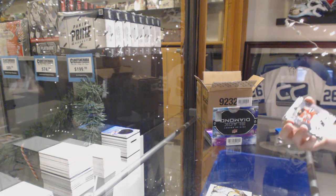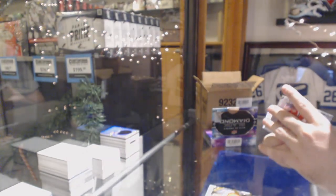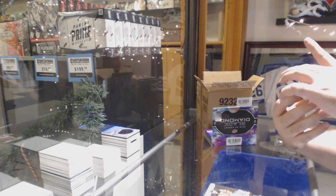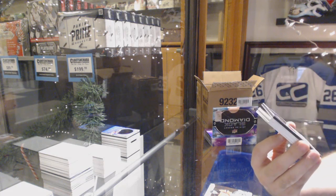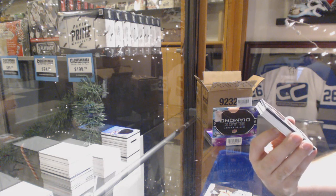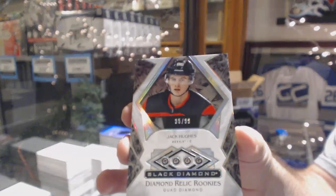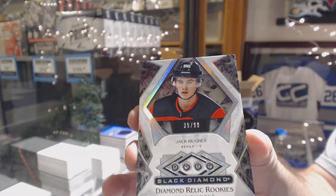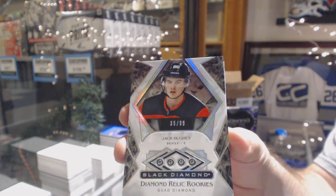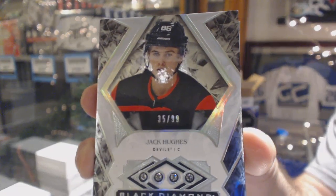For the Devils, 2.99, Taylor Hall. And for the Devils, number 299, Quad Diamond, Jack Hughes. Quad Diamond to 99, Jack Hughes.